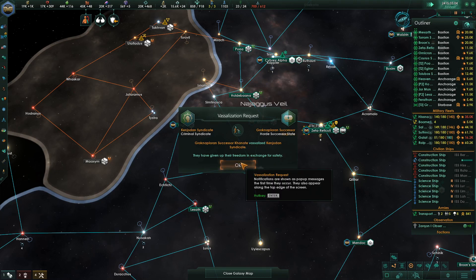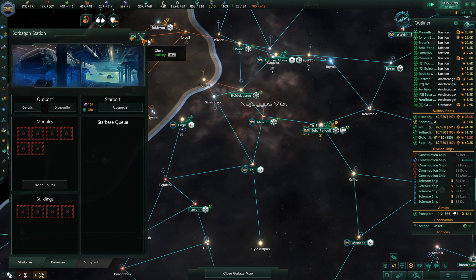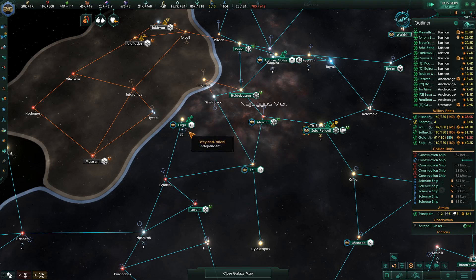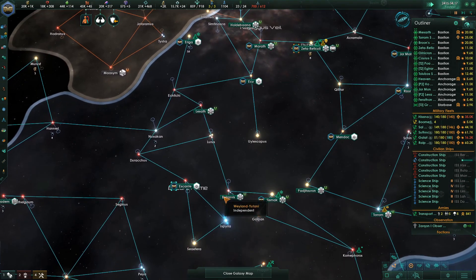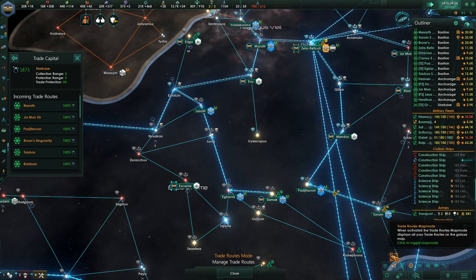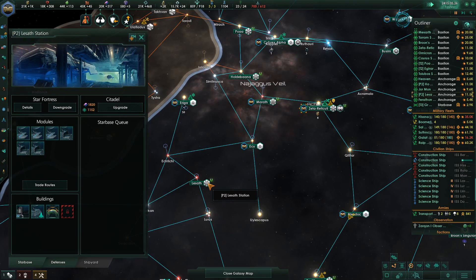Vassalization request — the Grotten Plurin successor. Vassalize Ken Jordan Syndicate. If we reach for two, we can get Arriga. Can't get those two there. Eskante is already being grabbed from somewhere over there. It's all coming through there already. EQ — what do you got?